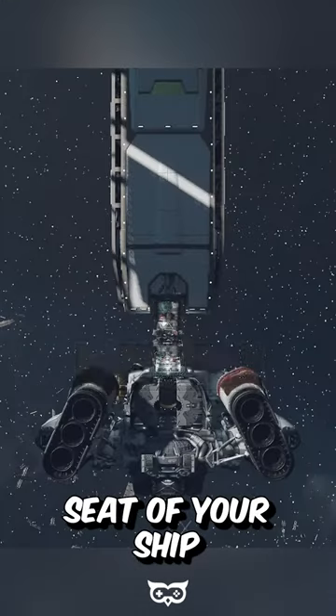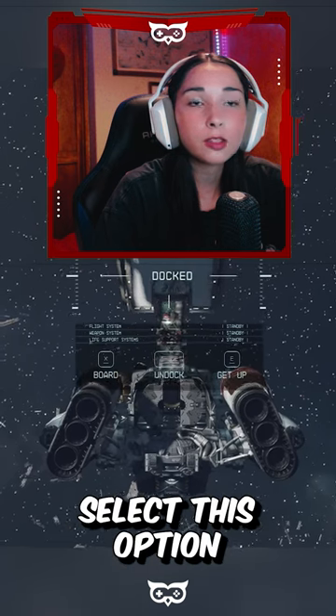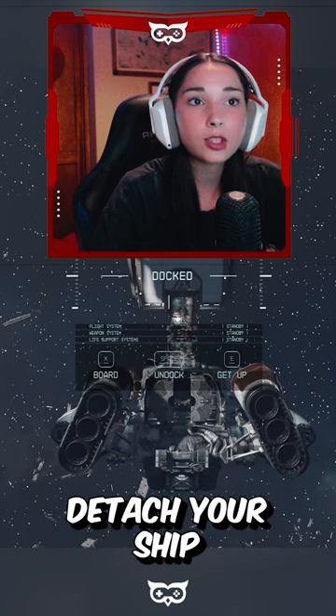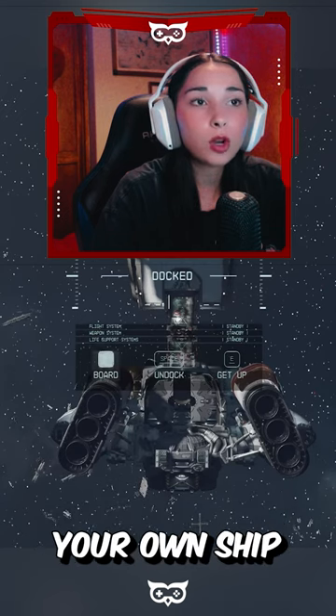From the pilot's seat of your ship, you'll have three choices. Board: if you want to enter the space station or ship you've docked with, select this option. Undock: choose this option if you wish to detach your ship from the station or vessel. Stand Up: this option allows you to exit the pilot's seat and move around your own ship.